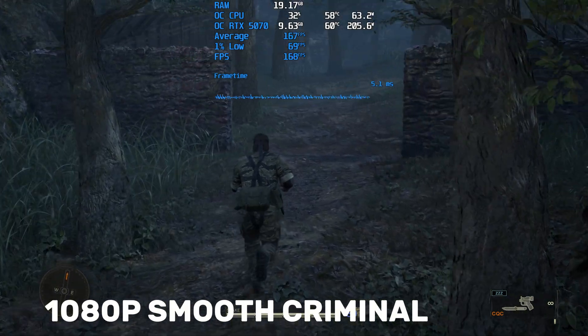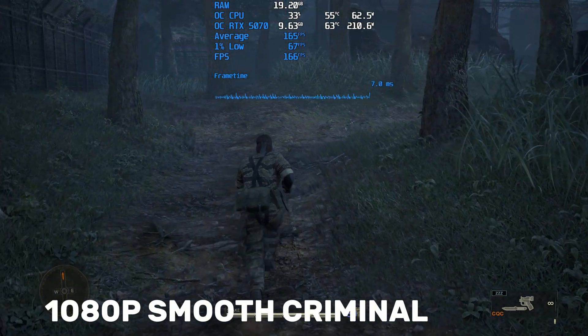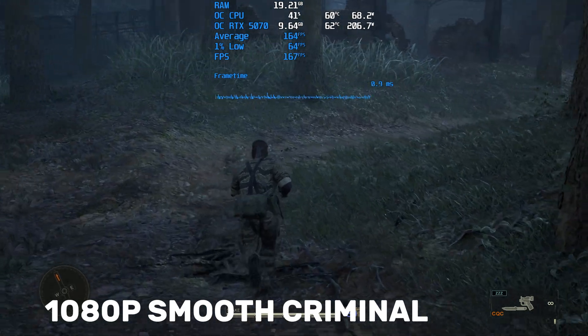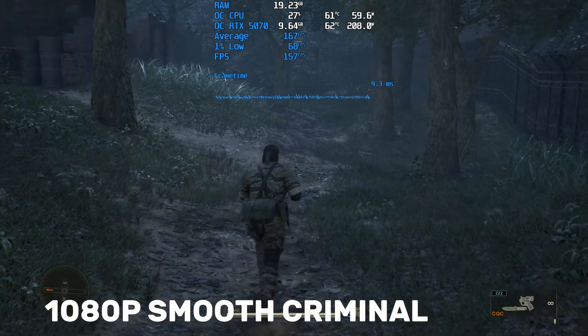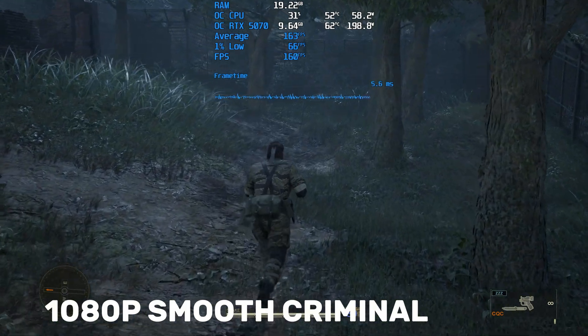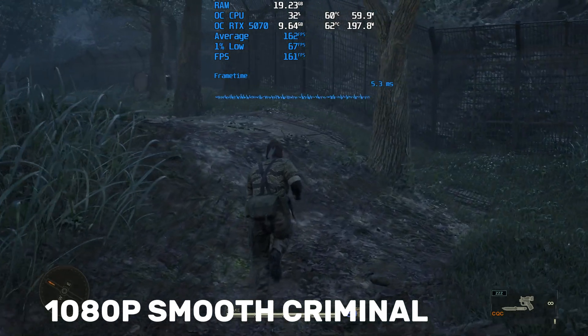Ultimately, this is a cautionary tale. Powerful technologies can't always fix a game engine that wasn't built to handle them. For MGS Delta, frame generation is the better choice, but the truly best experience might ironically come from locking your frame rate back to 60 and waiting for a patch.